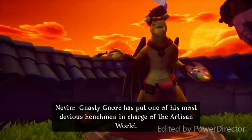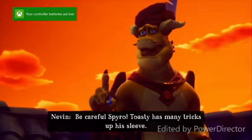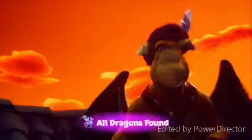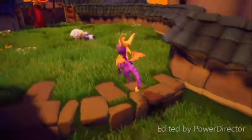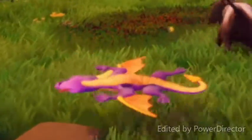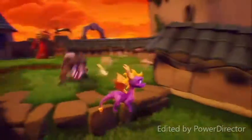A dragon says Nasty Gnork has put one of his most devious henchmen in charge of the Artisan world, and to be careful — Toasty has many tricks up his sleeve. Alright, I'm excited to meet this Toasty — kinda looks a little menacing. Unfortunately I have no health, so I might die in this battle. First stage is he's got a — yep, there I go! Can't believe I got hit on the first enemy in the boss battle. Oh well, got another couple dogs.